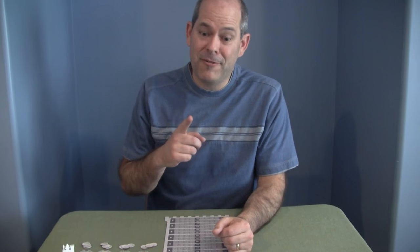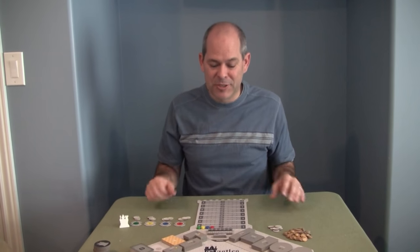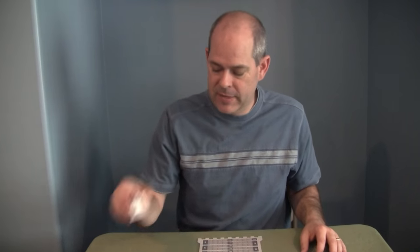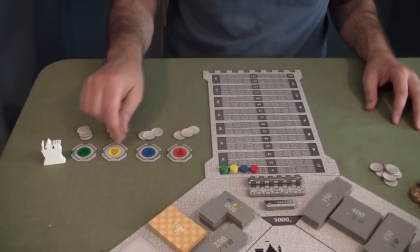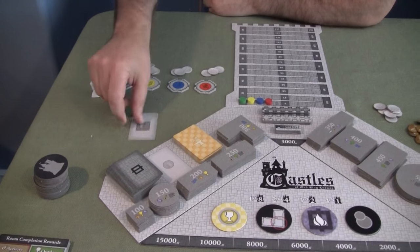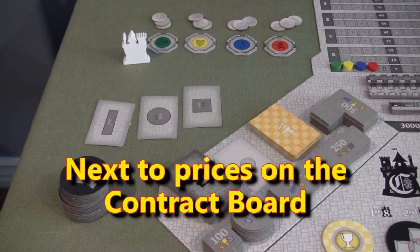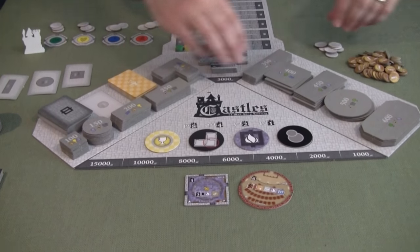First off, to play this game you're going to need a bigger table than this. That aside, one person is designated to start as the master builder, and this changes throughout the game - in this case it's going to be the green player. In turn order, players are already getting some points along the way: yellow, blue, then red. What the master builder does first is turn over cards that show which rooms are going to come out - a 400 room, a 500 room, a 350 room.